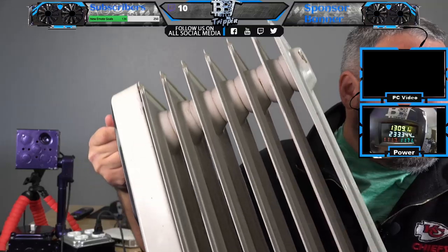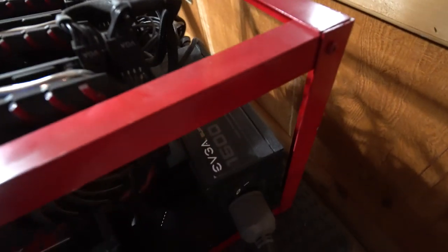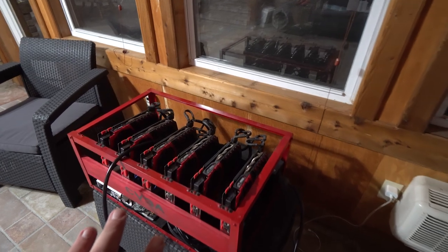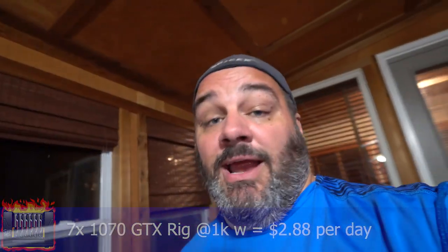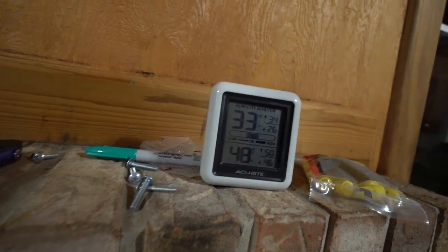A radiant heater uses about 1300 watts of power when running, and it will sit there and constantly run until the room hits a certain temperature. If it never achieves that temperature, it just runs and uses 1300 watts. This rig is a GTX 1070 rig with a 1600 T2 power supply, set at 65% power limit on Ravencoin. It pulls about 125 to 130 megahash for about 990 watts and generates cryptocurrency.